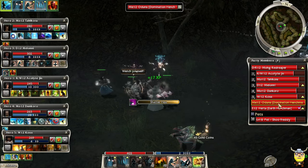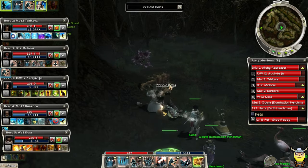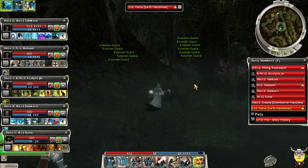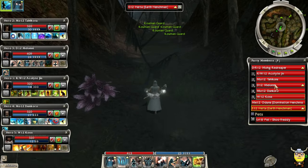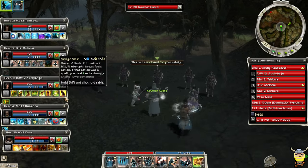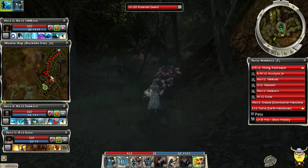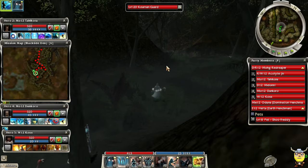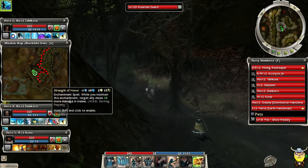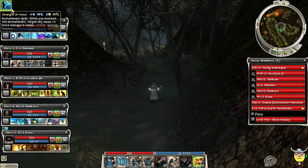The earth henchman's running standard weakness and damage spells with some enchantment. I'm really liking this team. I need to check up on how Acolyte Jinn is doing. I can't go this way - I need to go north-northwest. Strength of Honor was brought to my attention - if you put that skill on Dunkoro, don't forget to micromanage it. I did not forget this time - 16 extra damage in melee, that's huge.